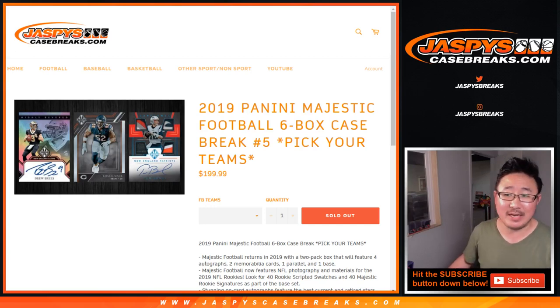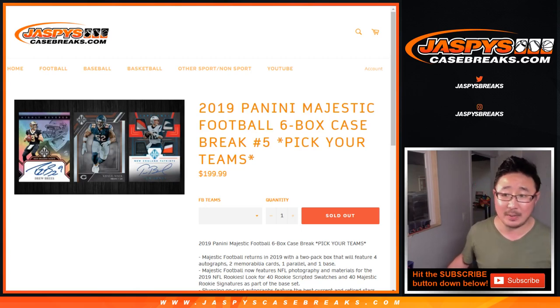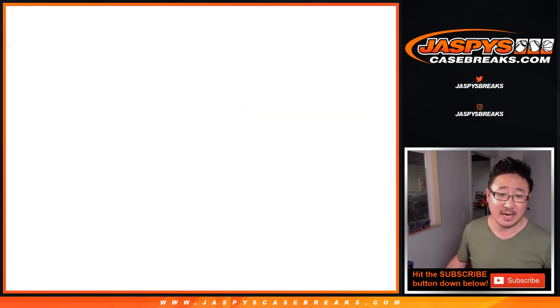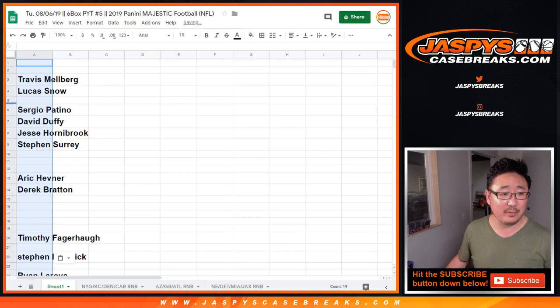Hi everybody, Joe for jazbeescasebreaks.com coming at you with a 2019 Panini Majestic Football 6-box pick-your-team break, number 5 from jazbeescasebreaks.com. Big thanks to all of these people right here for buying their teams straight up.